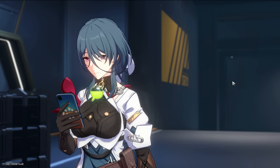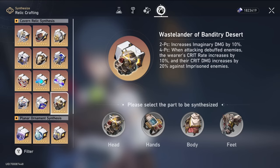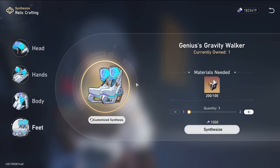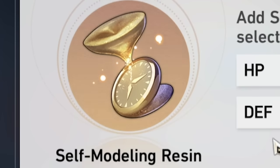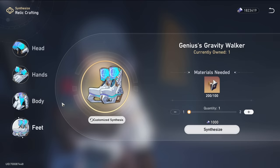Once you hit level 40, you get a new tab in Synthesize — this is where you can make artifacts. You don't actually need the self-modeling resin item for that. Let's say we wanted some 5-star boots for Seele — we can use 100 of the 200 relic remains we got and make that. However, if you want to decide what the main stat is, then you need the self-modeling resin. Sadly, you can't also choose the substats — that would have been crazy, but it's still pretty cool. I would never use it on boots.